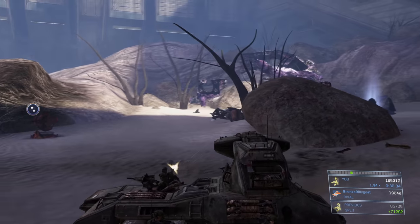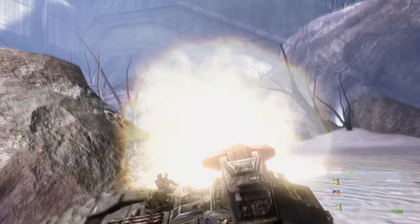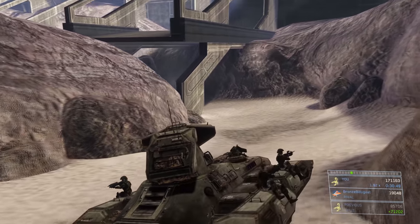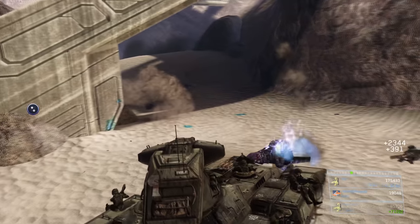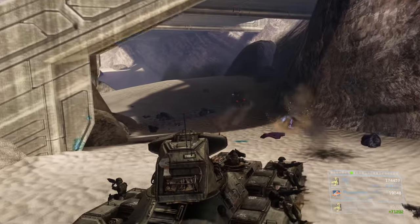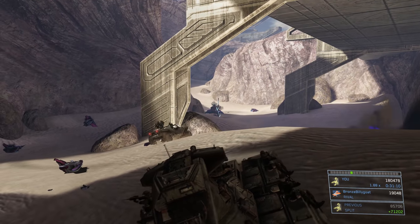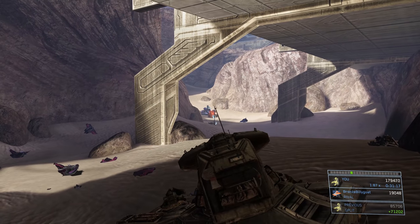When we first came into this area we despawned all these guys, but when we come back they all spawn in along with all the enemies that would spawn on top of them — so we have double the enemies in this section now. It's totally feasible because we have a tank, but be aware that the fuel rod Brute is now alive and active. Watch out for him — he can dish out decent damage. Another threat is plasma grenades and getting noob comboed. If you get noobed, you'll be stunned and easier to stick, so watch out for that.